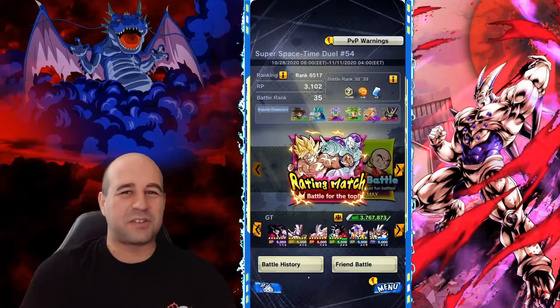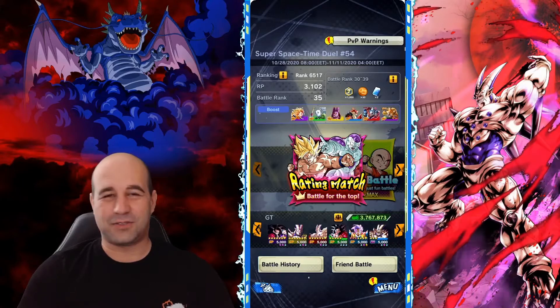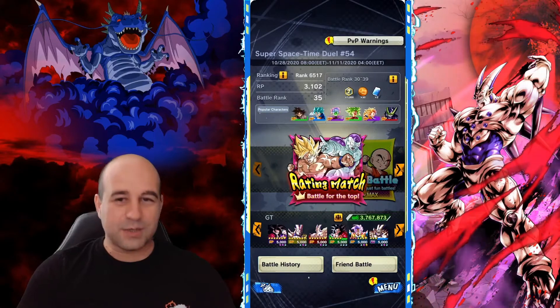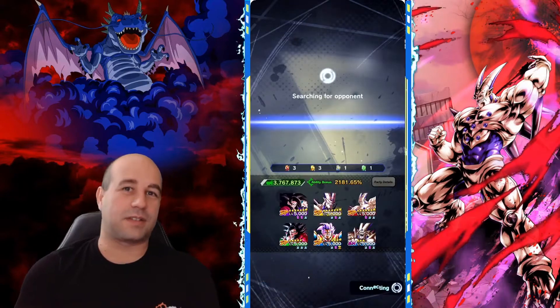Alright guys, let's find another opponent. Even if it's the beginning of the season, I'm at ranking 6500. The season just started and with battle rank 35, I'm in a good ranking position. At this point we can find really strong opponents or more accessible opponents.